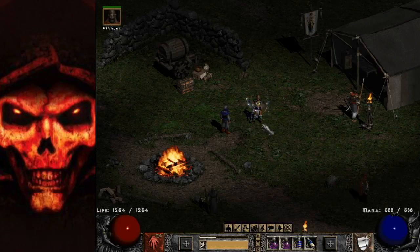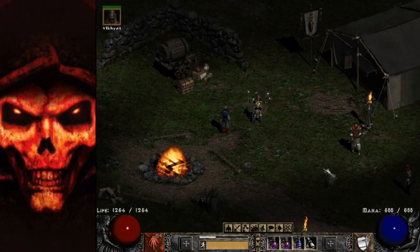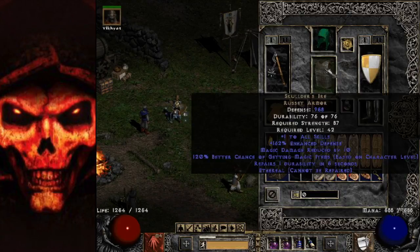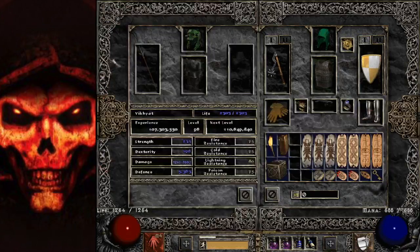In my previous two videos I talked about my sorceress build and where you should magic find to use the sorceress effectively. People have been asking what gear to use and how to get to that stage. I'm going to go over what gear you can use in place of everything, including on your merc, since the merc on a Blizzard Sorc is very important. I'll start with him since he's the easiest.